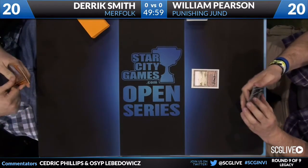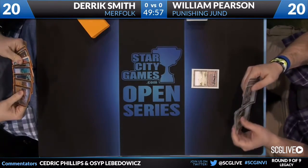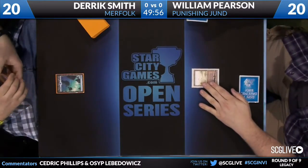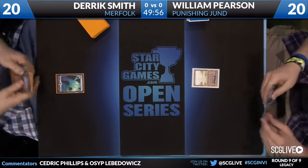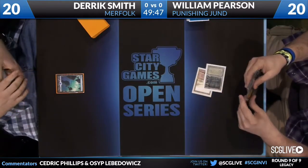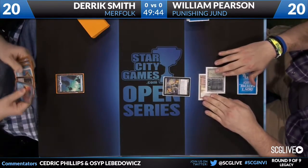Both players are underway here. William Pearson beginning with the Badlands and passing the turn back. As Derek takes his turn, we're looking at some of the different cards in his Merfolk decklist — a lot of fours with the Cursecatchers, Lord of Atlantis, and all that good stuff. But two copies of Phantasmal Image, two Dismembers, only two copies of Daze, and he's found room for three Spell Pierce and three Standstill.